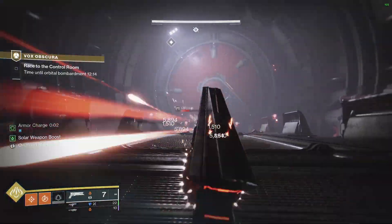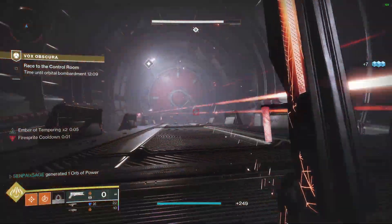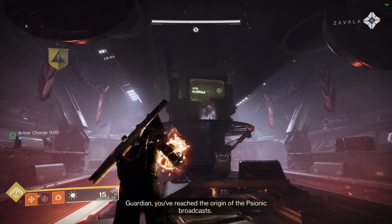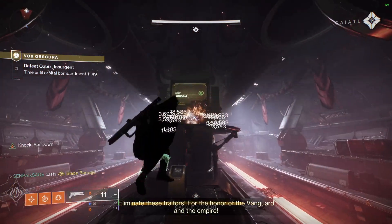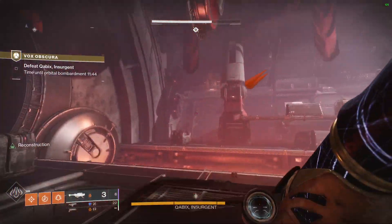There are a lot of sentry turrets when you open the boss door, so make sure you deal with those because they can do a lot of damage. The boss room isn't too hard overall, but there are a few things to watch out for. On the ground level, you're safe. But if you go into those trenches, they can heat up, do a lot of damage, and kill you pretty quickly.